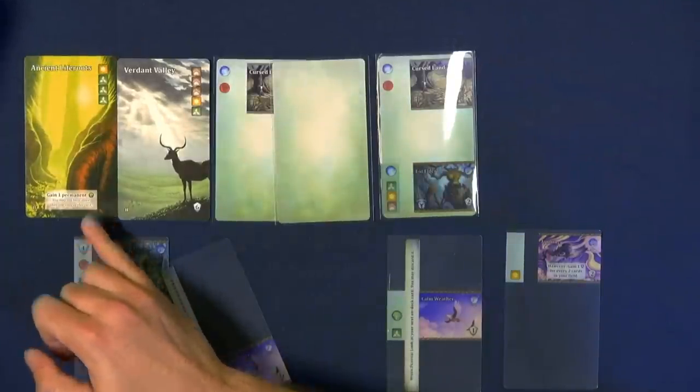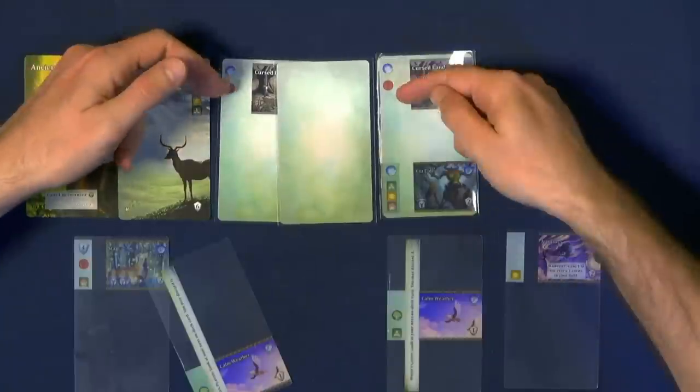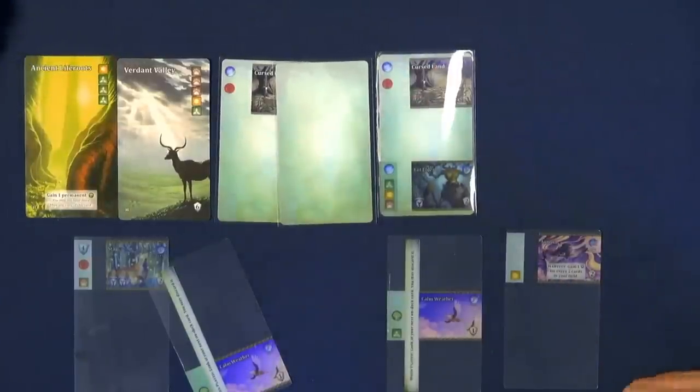For instance, this one gives you a permanent peace symbol. For every peace symbol you have in play or reveal, the green trees cancel a decay. So that pushes you a little bit farther every time. You can set up combos on cards that clean off their decay and different things like that.